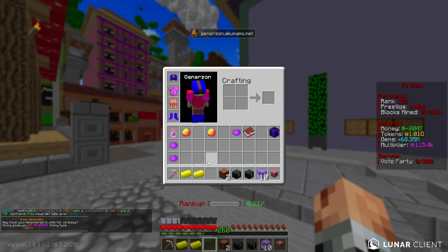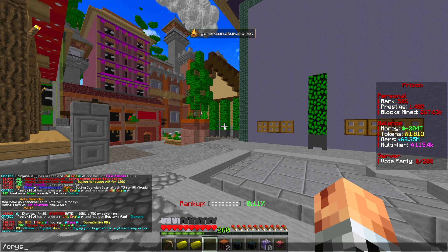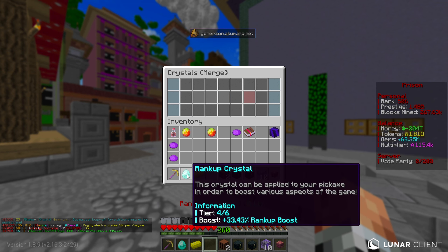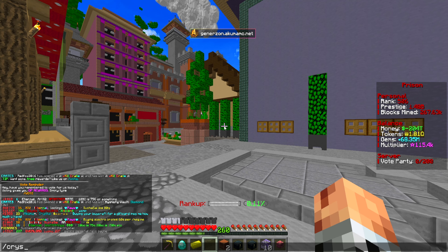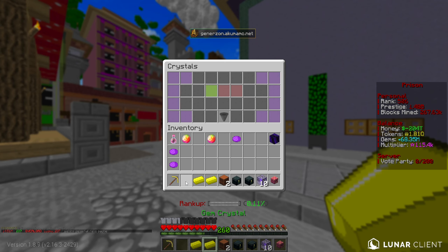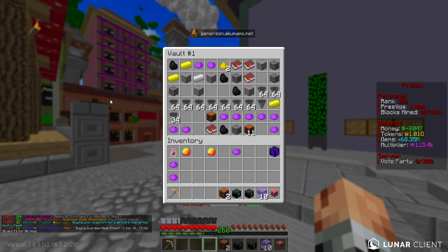I do have other rank up crystals as well, so we could go ahead into slash crystals and merge them into an even better tier. A 33% boost - that's actually horrific for a tier four. An 87% boost is way better. Let's go into slash crystals and see which one I have applied right now - I have the gem crystal applied. I'm going to replace it with the rank up since it's tier four and we might as well have the most efficient thing on. It looks like we're one gem crystal away from being able to upgrade to tier four on that as well.